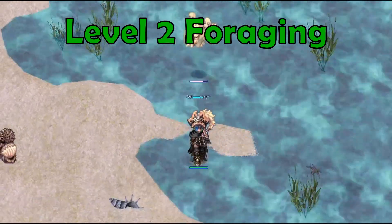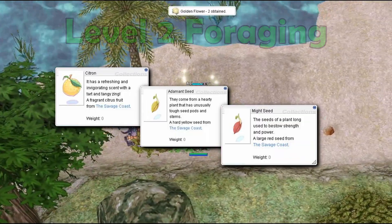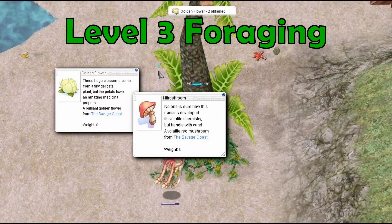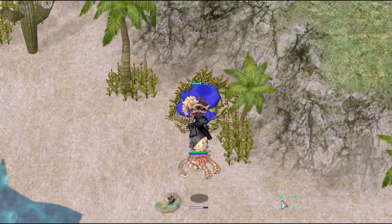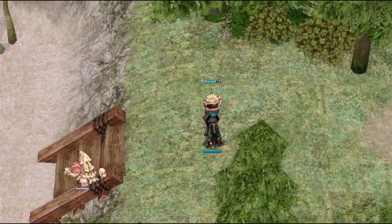Level 2 foraging lets you find Citrin, Adamant Seeds, and Mite Seeds. Level 3 foraging lets you find Golden Flowers, Nitro Shrooms, and Zap Shrooms.